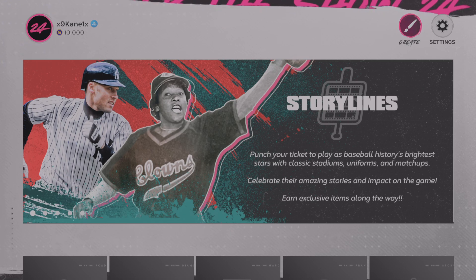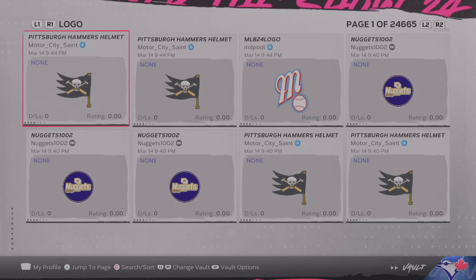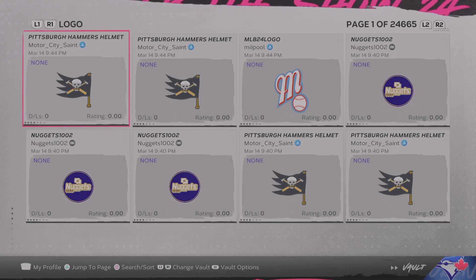To start things off, go up to 'Create' in the top right-hand corner. It will give you three options: Stadium Creator — we'll do another video on that, that's where you create your own stadium — Roster Control, and Vaults. We'll go to Vaults; that's where your logos are.